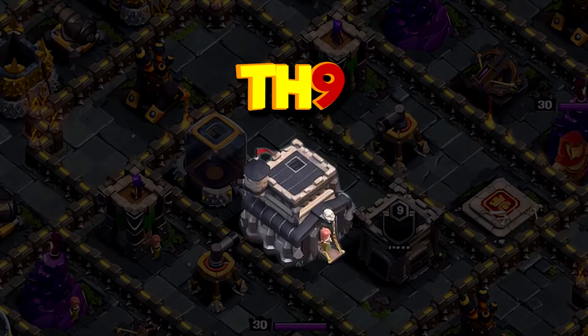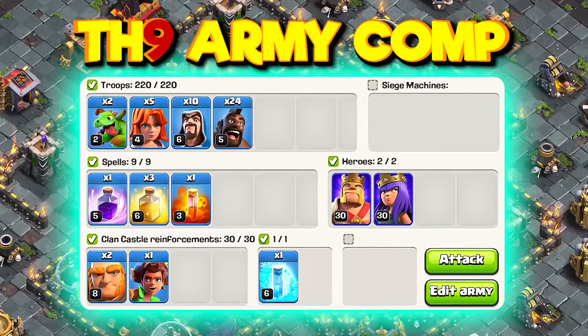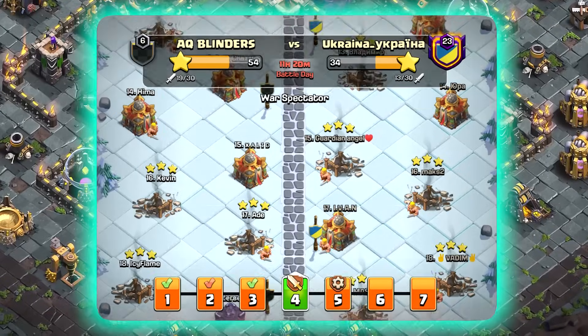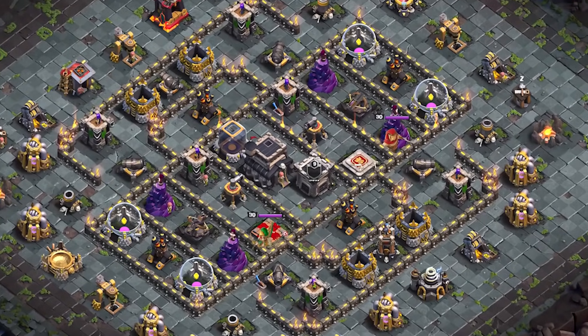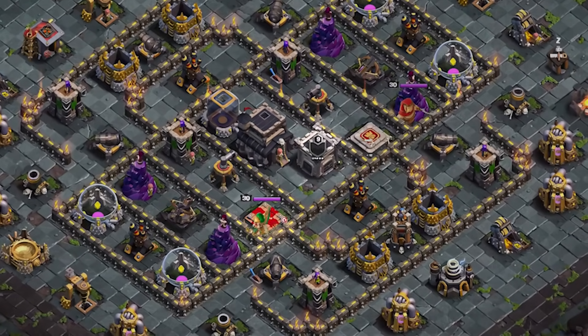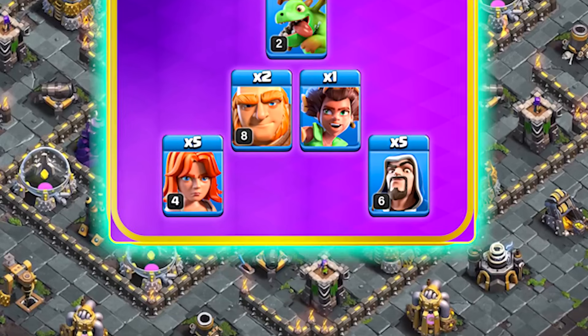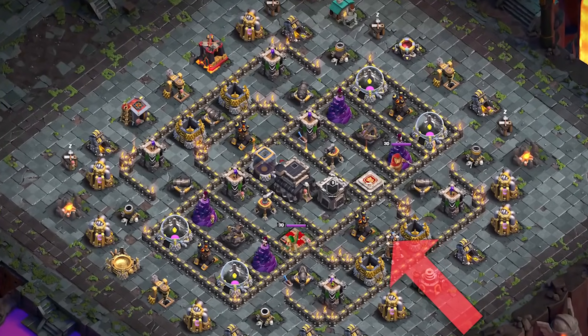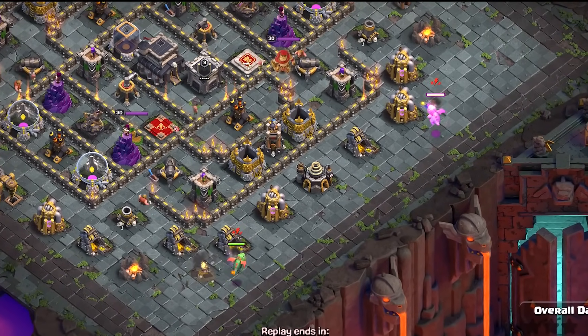At Town Hall 9 an extra hero gets unlocked, which means attack strategies become more dependent on the base layout. If you are in clan wars or searching for a base in multiplayer then I would suggest looking for a design where both the defending queen and the clan castle troops can be eliminated by the kill squad. In this case we will obviously need to attack from the bottom right side, so first we are going to create a funnel using baby dragons.